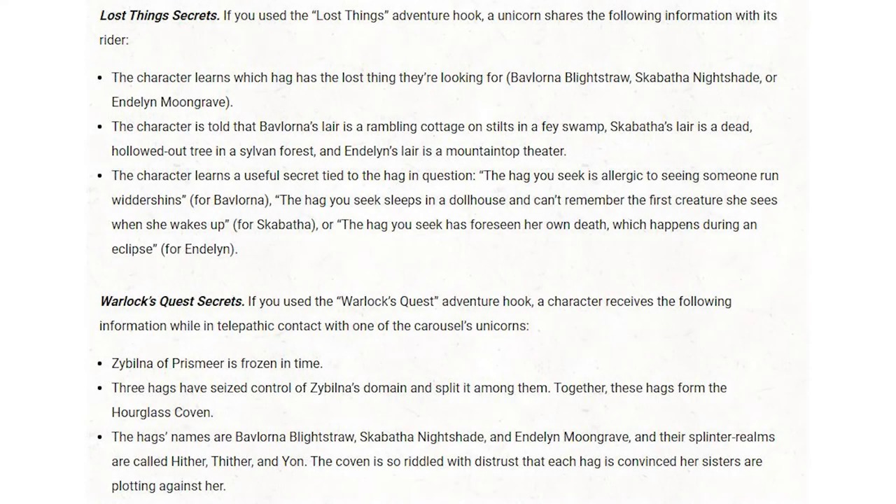Simply opening up the structure isn't enough. You also want to ensure the characters have the information they need to make choices about where to go — they should know more than just the names of the realms. They should know what to expect in each realm or a reason why they'd want to go there. Leading the characters to the carousel in the Witchlight Carnival is the best way to do this, because the carousel horses have a lot of information to provide, especially if characters have the Lost Things hook.